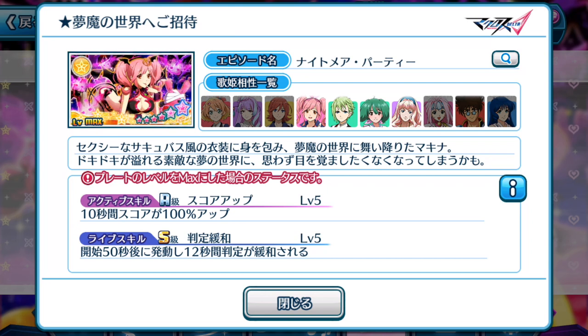A 100% boost in score for an active skill is pretty normal, and a 10-second duration is a very long time as well. There are life skill supports that actually have a longer duration, but at a lower score percentage boost, probably 80%. The life skill activates at the 50-second mark — for 12 seconds, you will have an easier time tapping notes. The life skill itself is pretty fantastic when it comes to probably getting perfect full combos or full combos. So Machina's plate is both useful as a high score support and a life skill support.